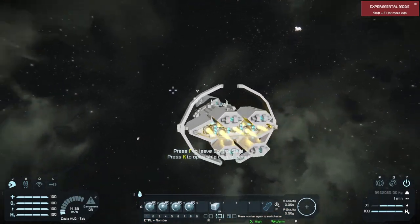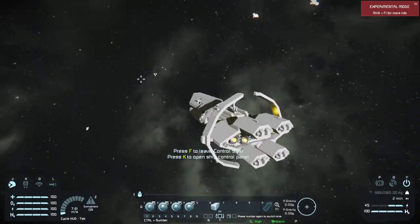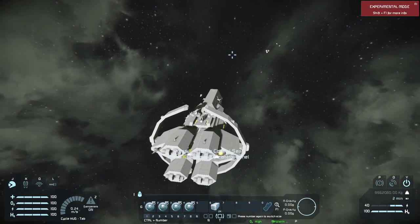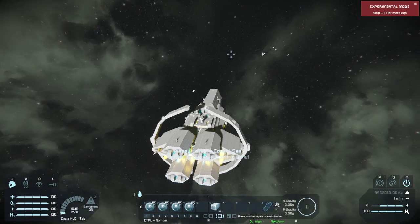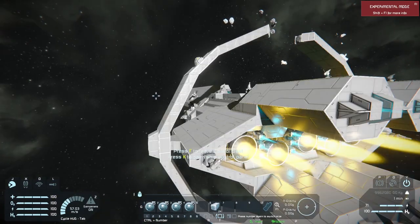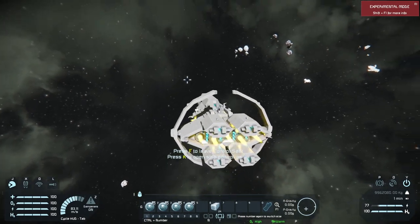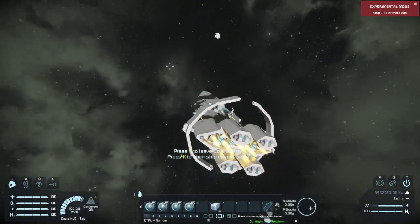What's different about this ship compared to a lot of others is that since every ship is maxed out at a hundred meters per second, you can't really outrun someone or dodge a missile by outrunning it. Instead, you've got to get a lot of gyroscopes so you can turn really fast.